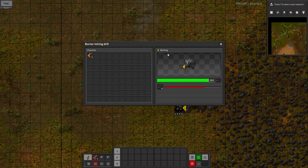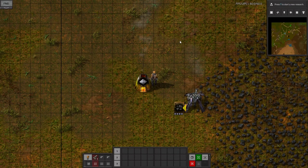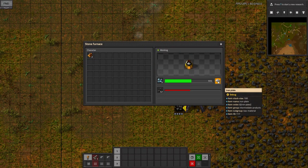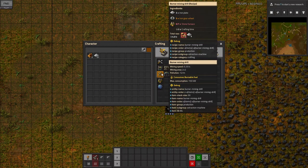I'm pressing E here, by the way — I should have explained that. I'm closing these windows very quickly just by hitting E. E opens windows, it closes windows — E is going to be your best friend basically throughout this game. We've got our nine iron plates that we needed, so we can take these out.